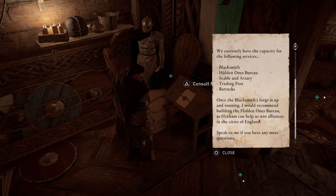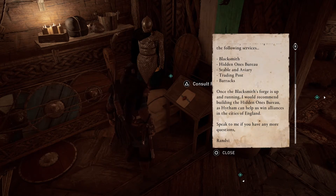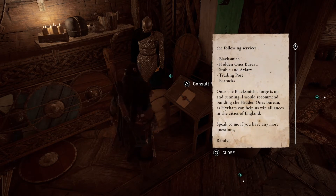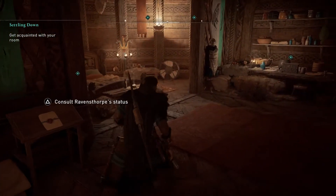The settlement advisor outlines available buildings: blacksmith, Hidden Ones bureau, stable, aviary, trading post, barracks. Once the blacksmith's forge is up and running, they recommend building a Hidden Ones Bureau — Hytham can help win alliances in the cities of England. So they're kind of telling us what order to build things in. I was thinking of doing Hidden Ones first. Then maybe the ships since we're always on our ship, and barracks last.